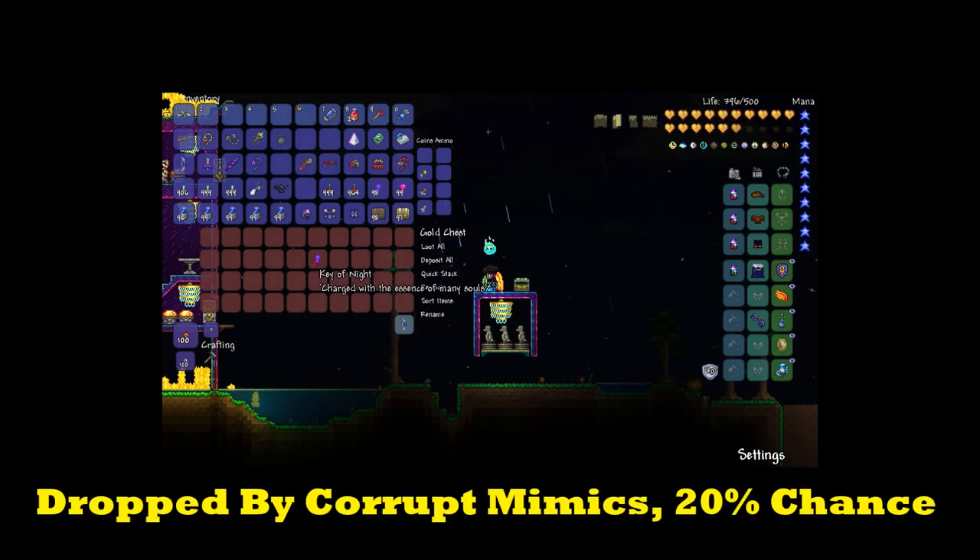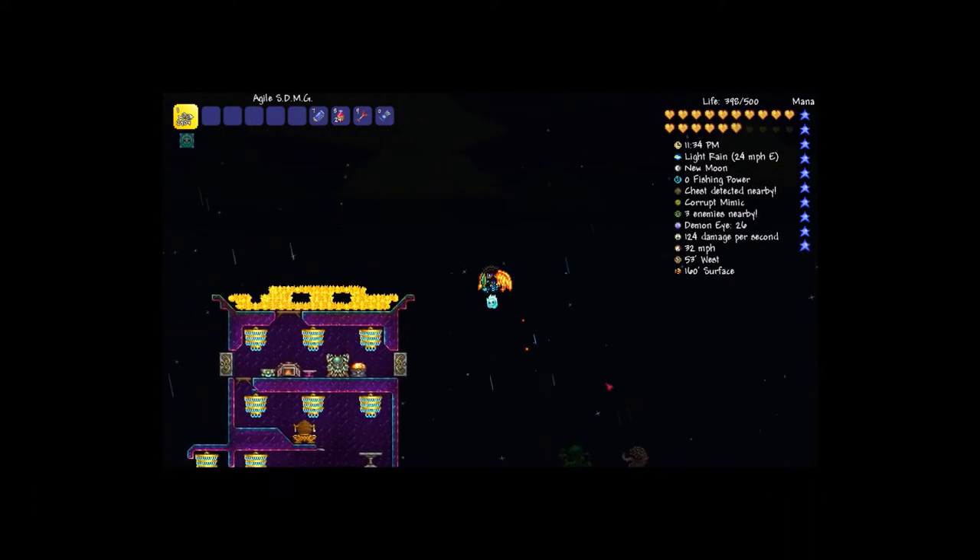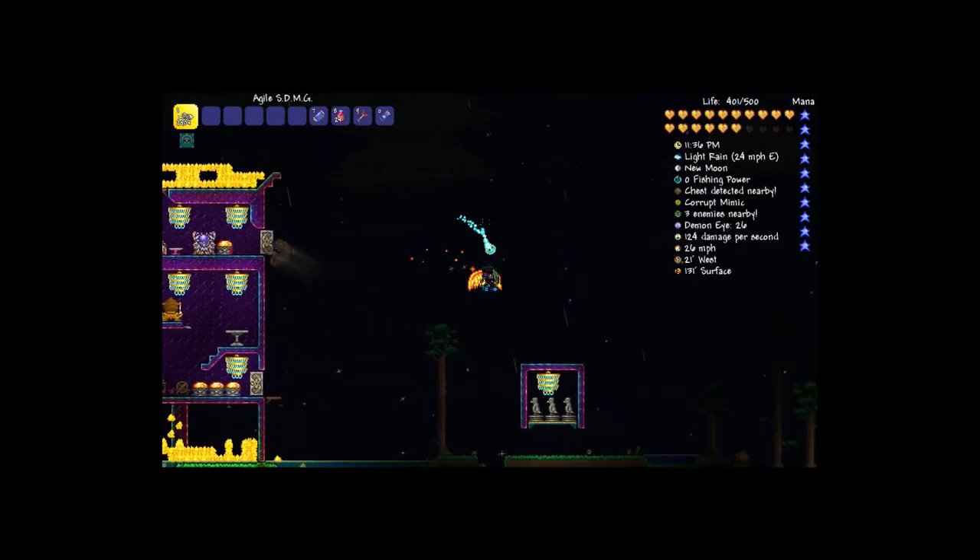This weapon can be obtained from killing corrupt mimics in your underground corruption, but make sure you're in hard mode. It is a 20% chance drop.